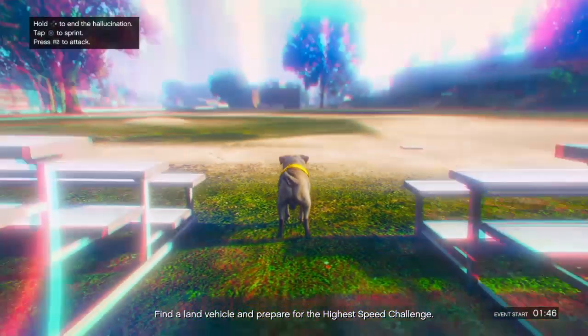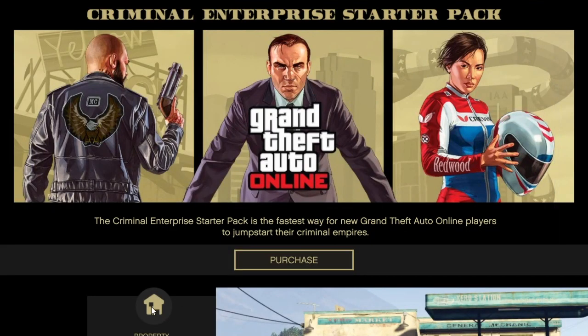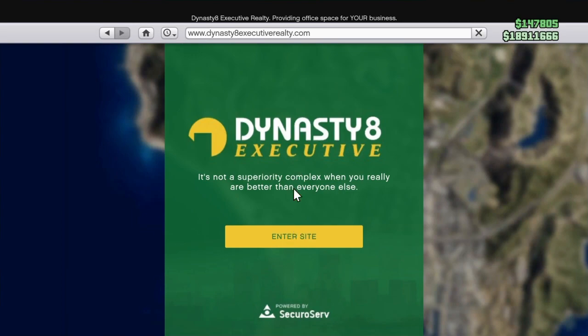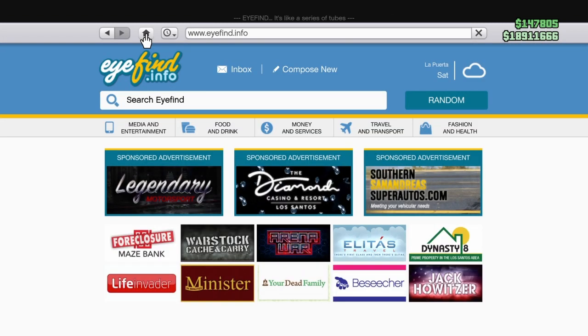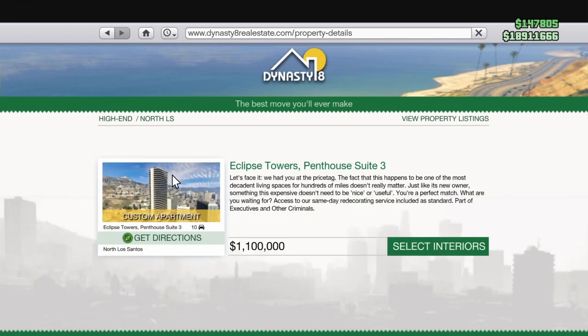Once you spawn as the dog, open up the pause menu and go to Criminal Enterprise. Once you're in Criminal Enterprise, hit Home at the top and go to Dynasty 8 Executive. Now we're going to be on the internet as the dog — so much easier. With SPMP and Criminal Enterprise together, this is way simpler now. Go to Money and Services, then Dynasty 8.